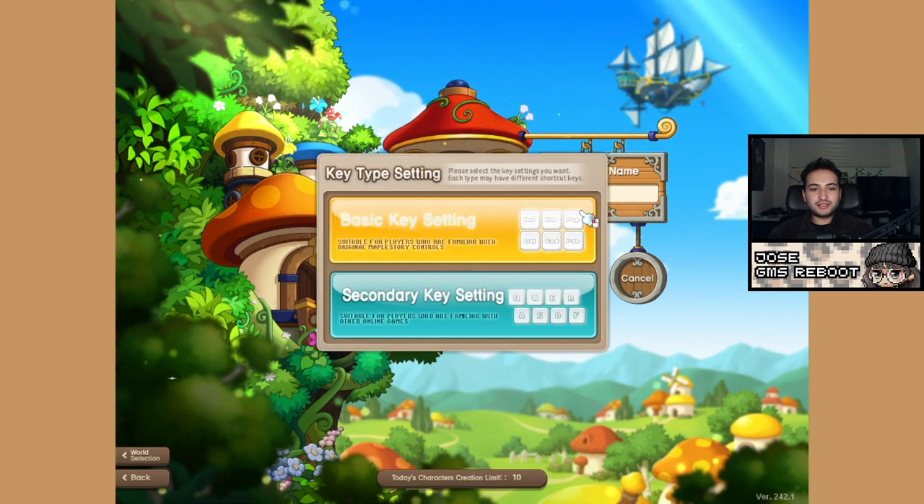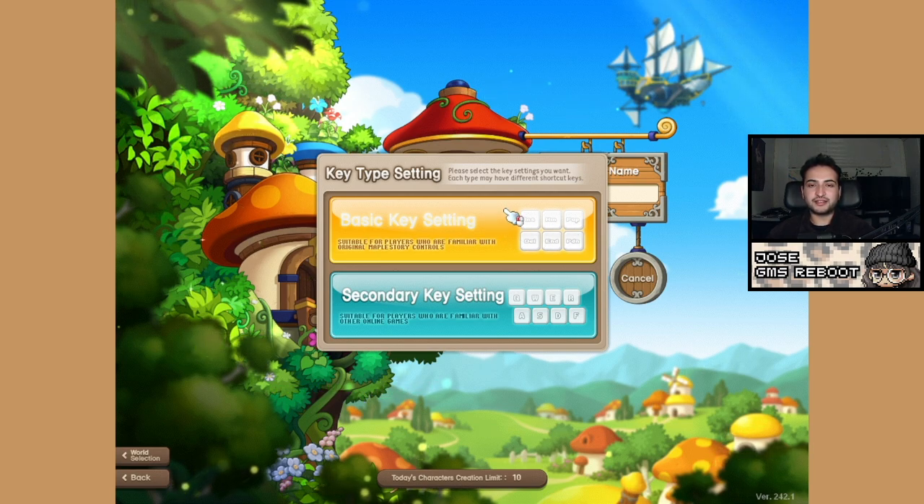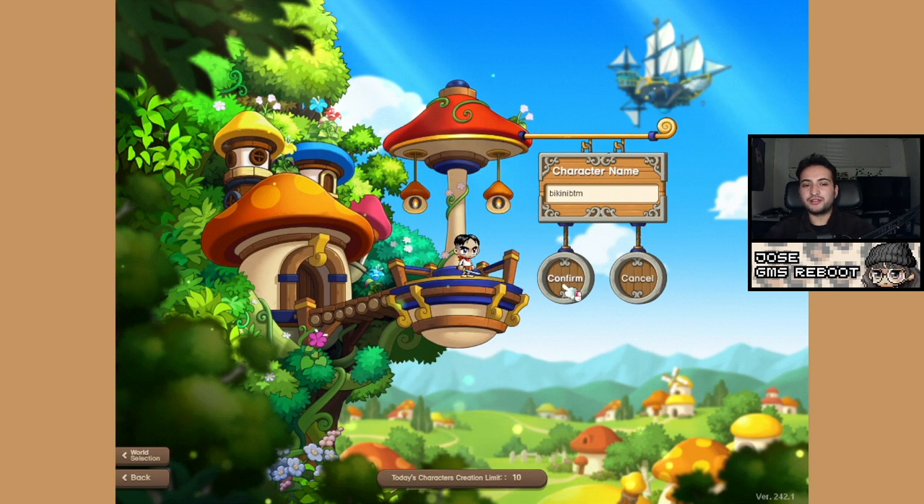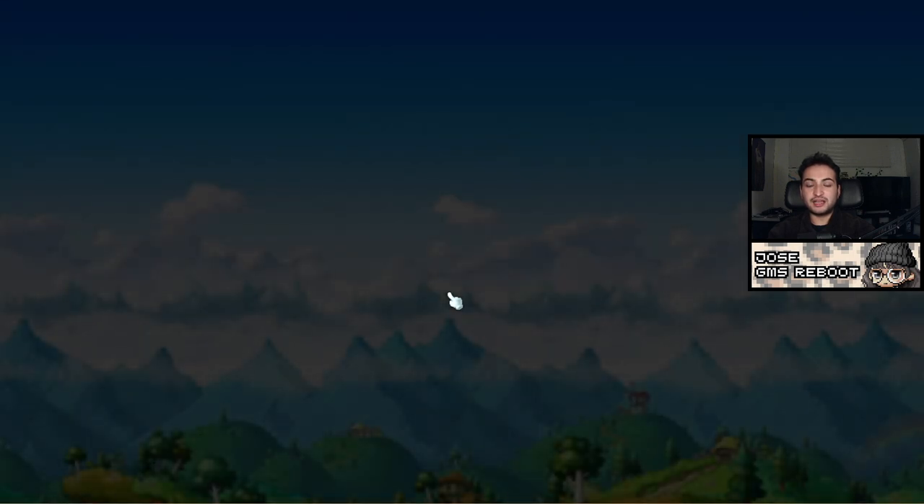For basic keys vs. secondary keys: basic keys is the OG setup for MapleStory, while secondary keys are for people familiar with other online games. I'm just going to go with the basic keys — it really doesn't matter. The thing that really matters most is just setting your keybinds to what's going to be most comfortable for you.